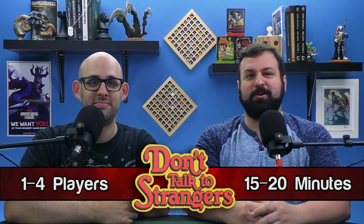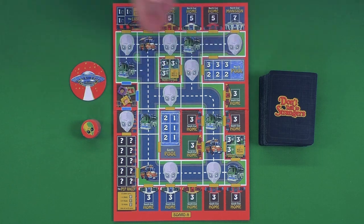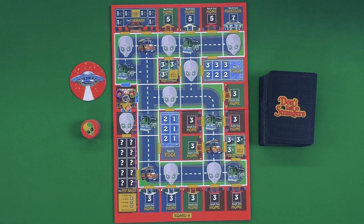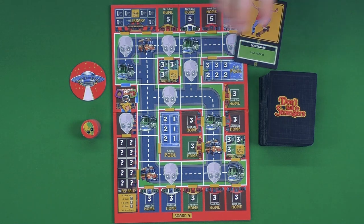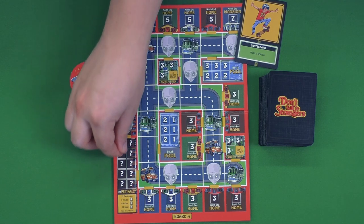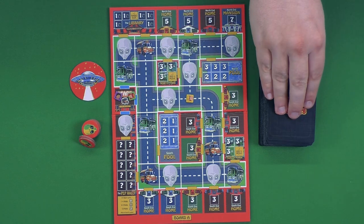Finally, we have 'Don't Talk to Strangers.' Your goal is to get all your kids to higher-scoring places while avoiding strangers — in this case, aliens — before the game ends, which happens when all the strangers enter the board. On your turn you have two options: if you don't have a kid on the board, place one at the school (they always start there), or play a card from your hand. Most cards involve moving — for example, one lets you move three spaces. You must move the full amount without backtracking unless you're entering a scoring area.